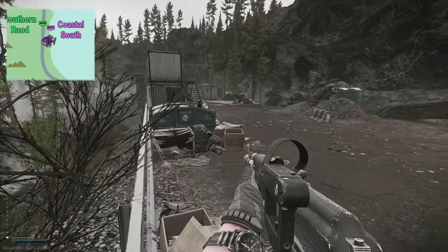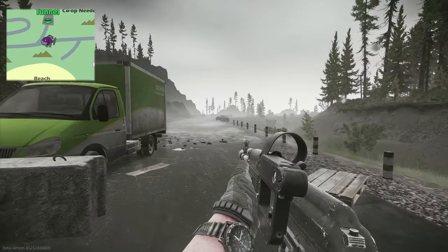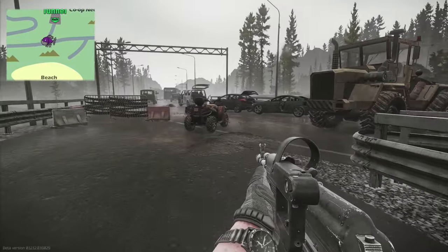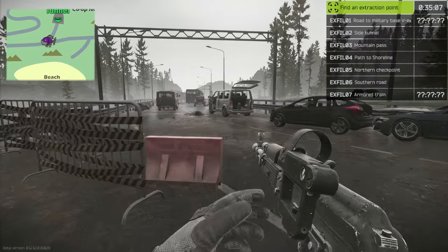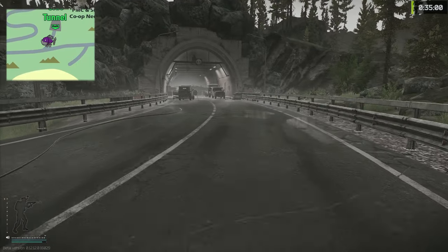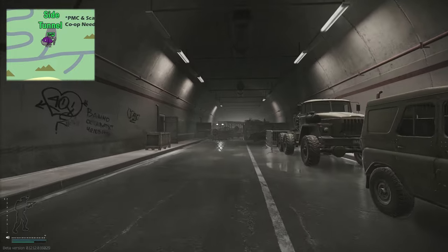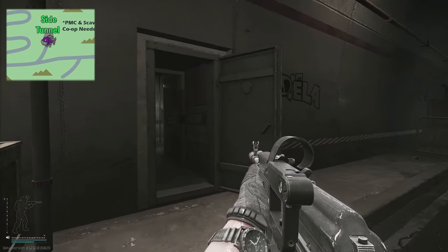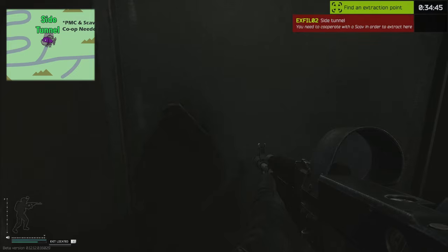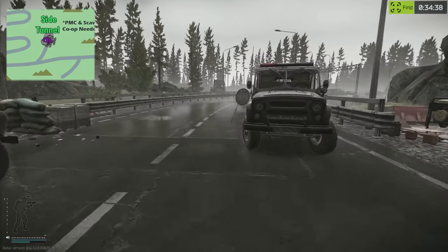The next extract is the Side Tunnel, just a little bit up from the road where we started the guide. We're now right next to the tunnel extract on the right. This is a Scav and PMC co-op extraction - head inside the tunnel and turn to your left, there's a little door. With the introduction of VOIP, this co-op extract should hopefully be a bit easier.